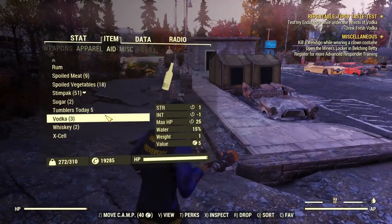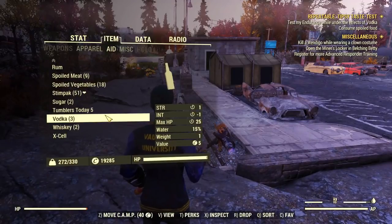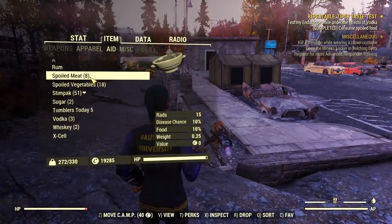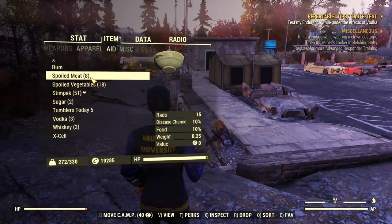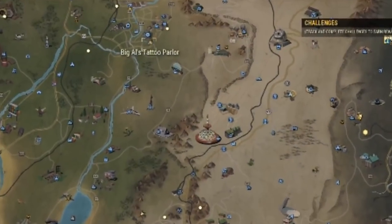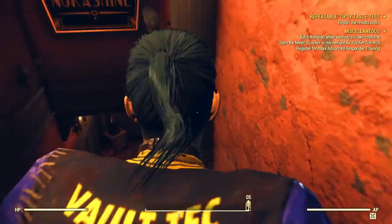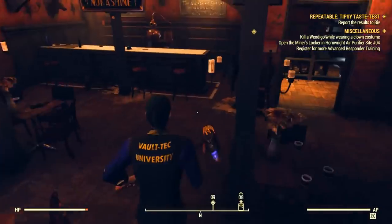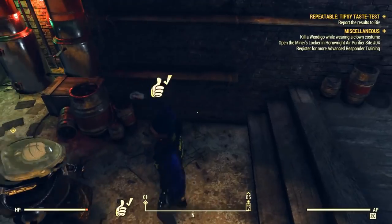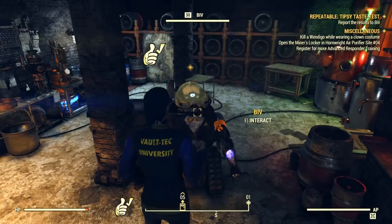I already had four vodkas in my stash, so I skipped the crafting step and just drank one. Then it asked me to eat spoiled food. I had plenty of spoiled veggies and meat in my inventory, so I ate one. As soon as I did, I got a mission update to return to Biv. Go back to the tattoo parlor, engage Biv, and that's pretty much it.